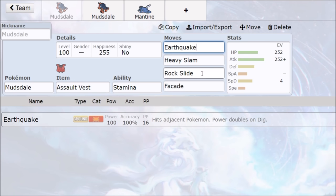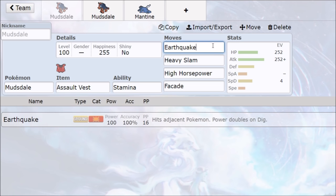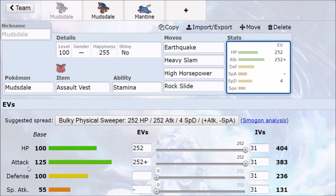If we want to run Mudsdale in doubles, we have to think about other things. Do we run rock slide or give it up for high horsepower? High horsepower has 95 base power and doesn't get the split damage in doubles like earthquake will, so you get one single-target massive hit. But earthquake is too good not to run. You also need to consider synergies — is my ally able to protect right now? Can I earthquake both opponents for maximum effectiveness? You might need an ice- or rock-type on your side to deal with flying types since your flying coverage is reduced.